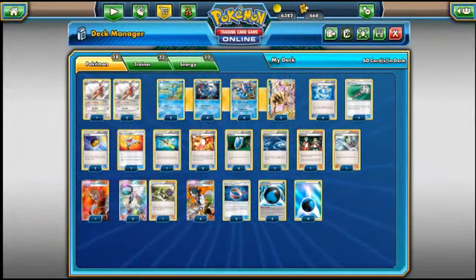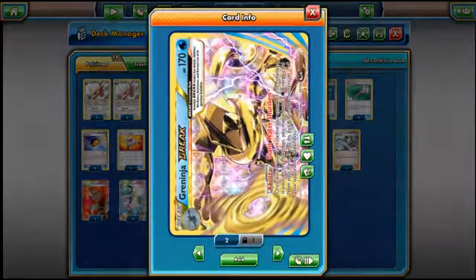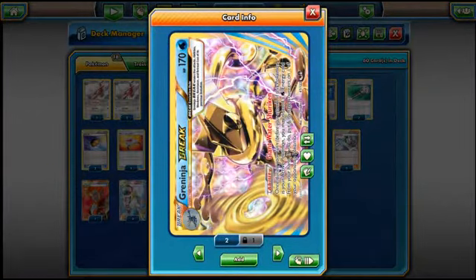I thought I'd revisit one of the older decks which seems to have vanished out of the meta, which is Greninja. I think this deck wasn't as popular when the new format rotated. Garbador became more popular with no item removal, and then Grass got more popular with Decidueye and whatnot. With the release of Guardian Rises, I think this deck has definitely been improved quite a bit, and I'll talk you through the changes Guardian Rises has done, in my opinion.